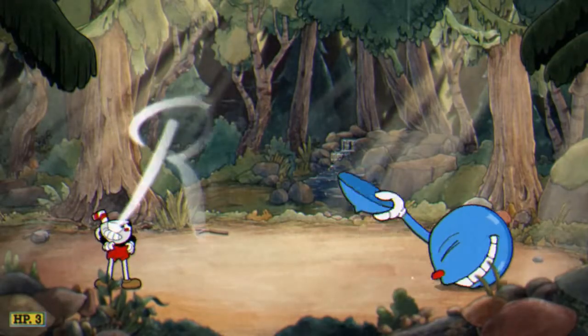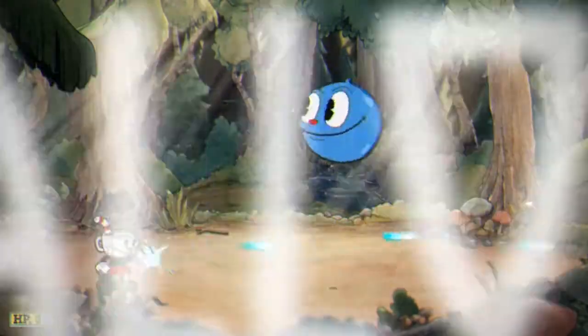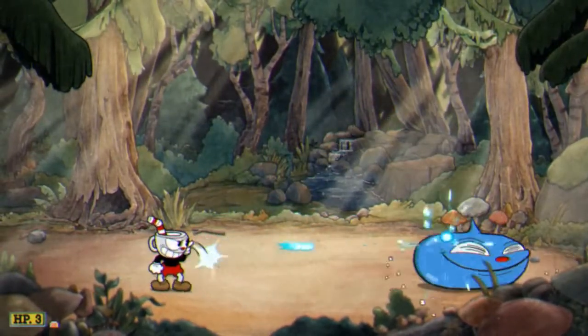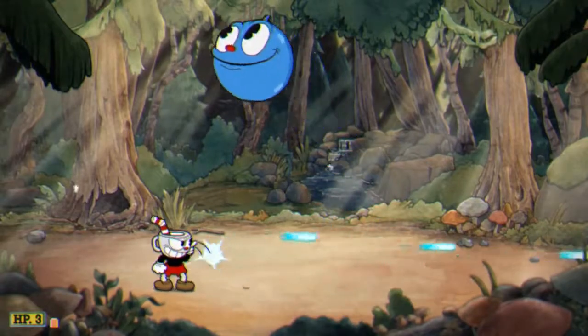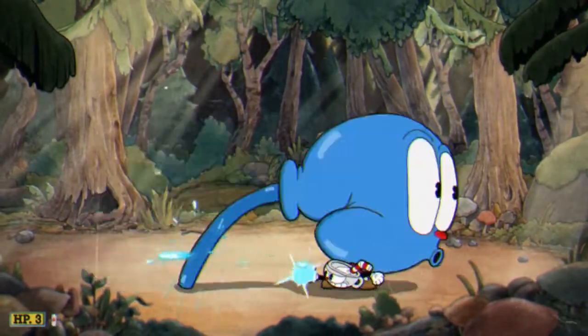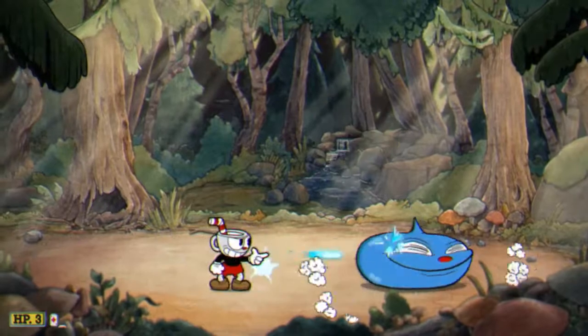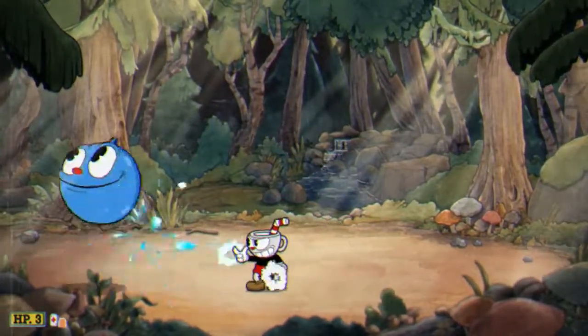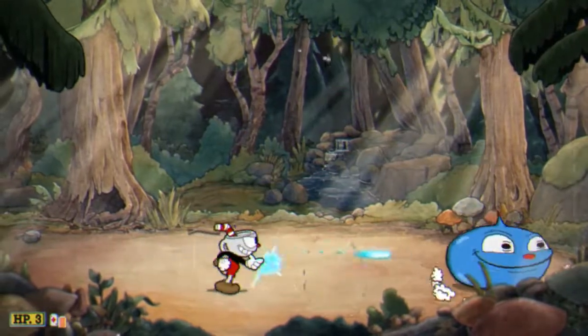The first phase is Mini Goopy. He will begin by hopping towards you and then continue to hop around the stage in a somewhat predictable manner from side to side. Use your dash to quickly get past him when he is about to hop over you. Occasionally he will sneeze, taking up a large portion of the screen and it will hurt you. You can avoid this by simply ducking when he tilts his head back, or alternatively, just stay out of his reach.